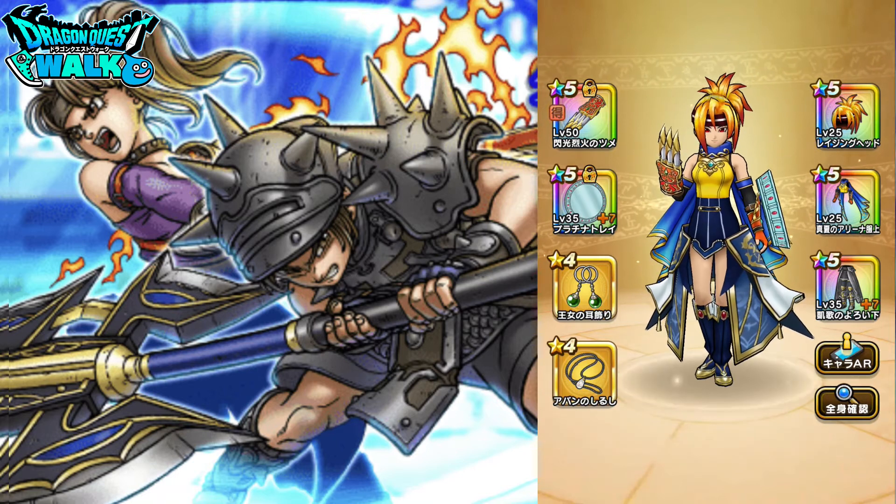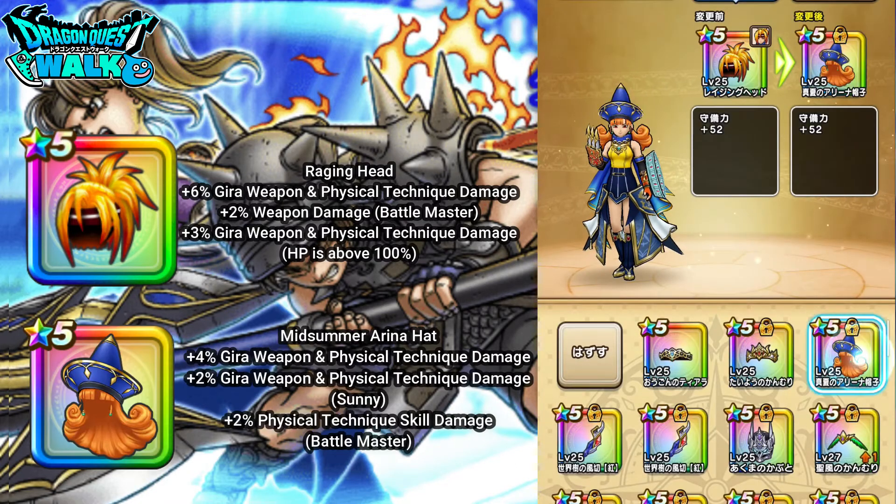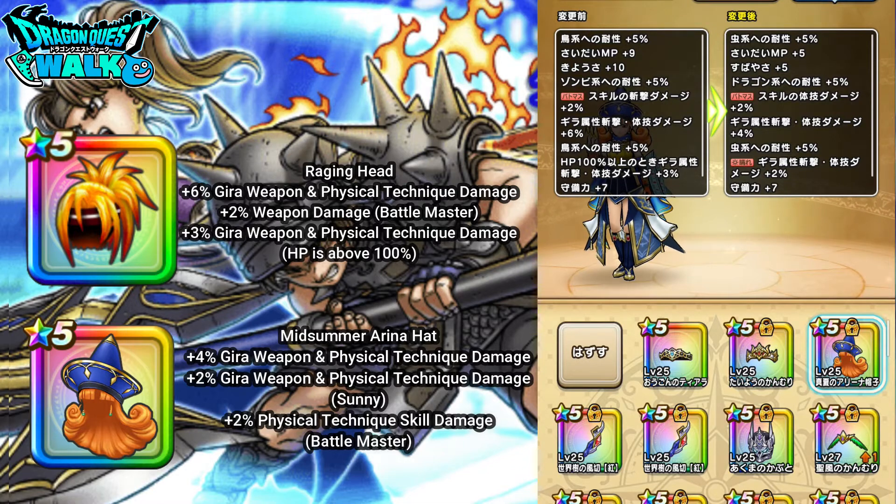In terms of the new gear, I've only gotten the headpiece. Compared to the previous one, you're going to see it's pretty much the same exact stat — plus 52 to defense. The only difference is in terms of Gita damage: the one I have on right now, the Raging Head, gives me plus 6% to Gita weapon and physical technique damage. While the Midsummer Arena's Hat is actually just going to give me 4% — not that much of a difference. However, with the Arena Hat, if it's sunny outside, you do get plus 2% to that, so it does somewhat match in terms of scores, but only if it's sunny outside. Right now it's evening, so it wouldn't work.